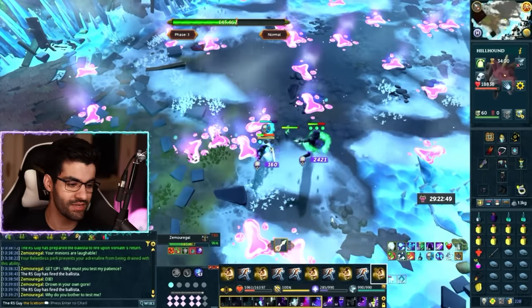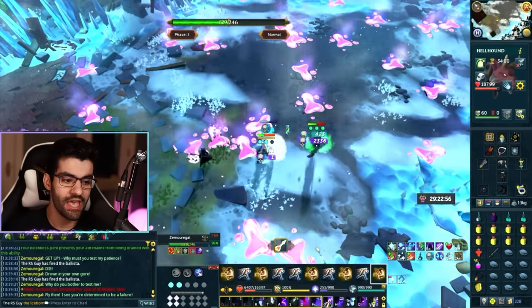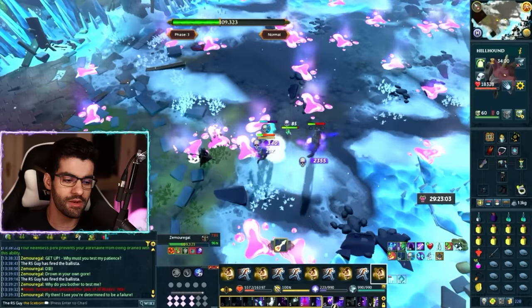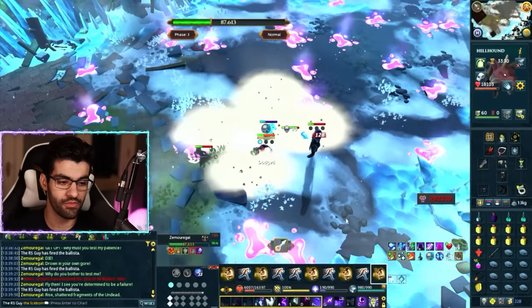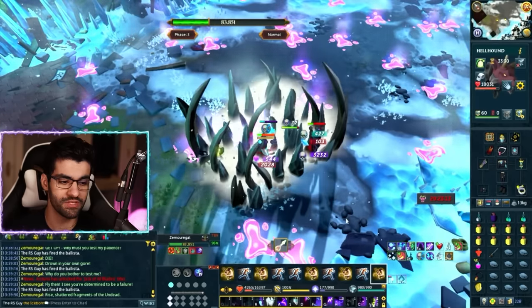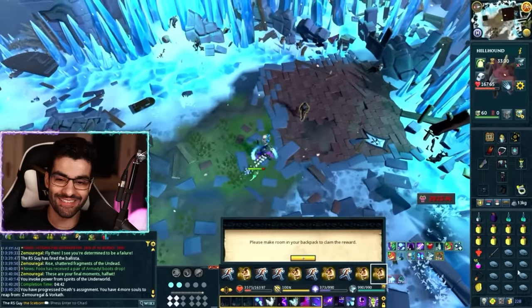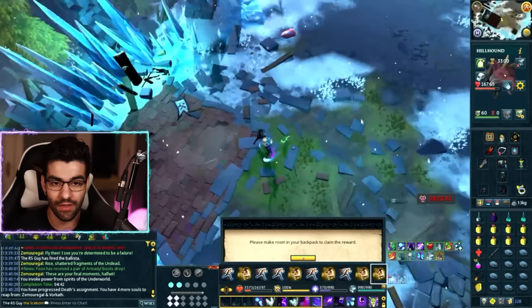Now we're attacking Zemuregal — continue firing the Ballista as often as possible, and that's everything we need to do. Note that Zemuregal is not classed as undead, so you can swap to an Amulet of Souls if you like, though as long as you're using Powder of Protection the damage reduction is the same either way — you'll just miss a little power bonus. Our kill time was 4 minutes and 42 seconds, including the time to get to the Point of Power, with no food used and no expensive Blood Reaver Scrolls. I hope this video helped — best of luck on your kills, and I'll catch you in the next one.